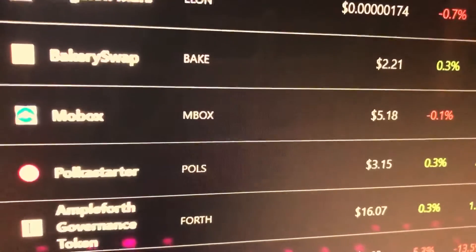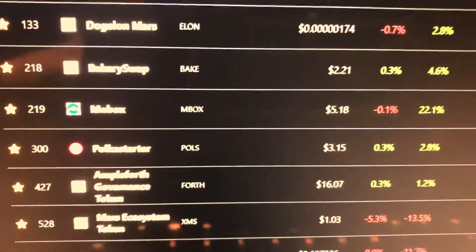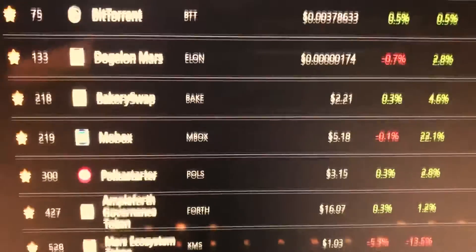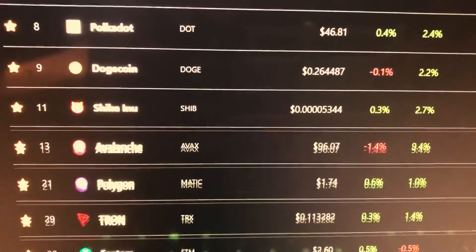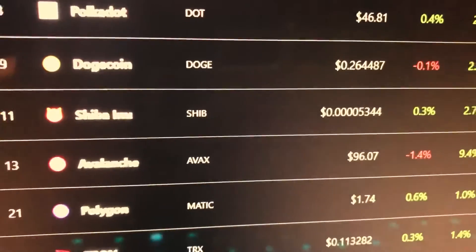The coins I'm earning from that mining are Mobox, and right now it's at about $5.18. Earning on top of earning is always a good thing. These are some other coins I'm into as well — Shiba Inu of course, can't forget about that one. Maybe I'll talk about that in another video.